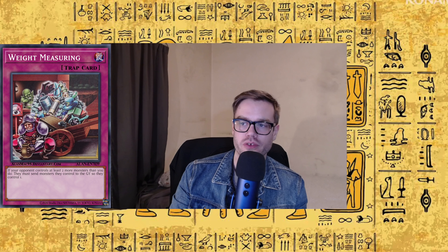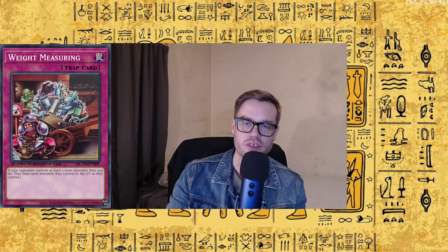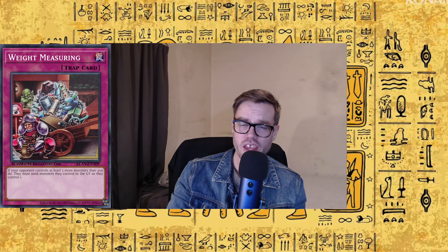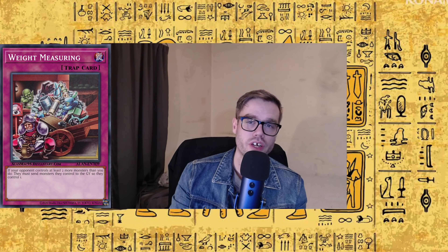My number two — I'm really excited about this card, I cannot wait to get it, I think it's going to be quite annoying for the opponent — Weight Measuring. It's a normal trap. If your opponent controls at least two more monsters than you, they must send monsters to the graveyard so they only control one. You can time this really well when you think your opponent is trying to gather resources to do a big Link Four or whatever, and activate it in response to them summoning their fourth monster — and then they've got to send it all down to one. Or if they end on a crazy board with three or four extra deck monsters, sending all of them but one to the graveyard is going to be pretty backbreaking. This is really generic removal and I think it's really good.